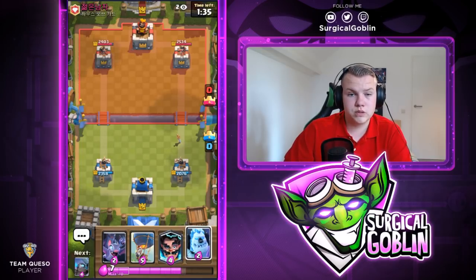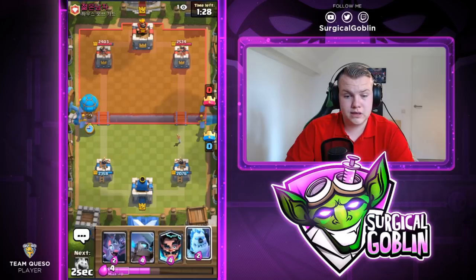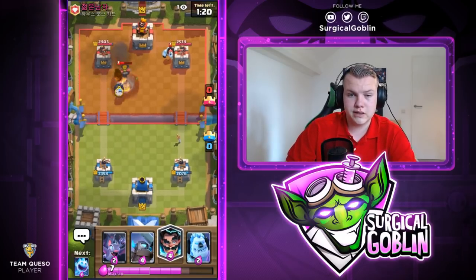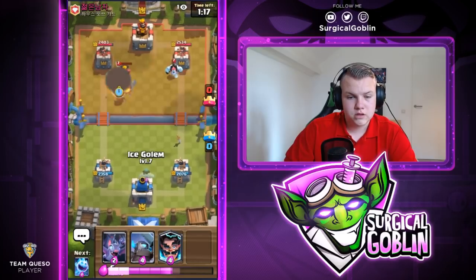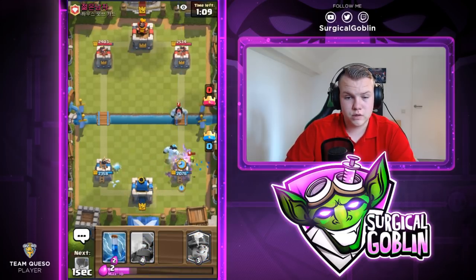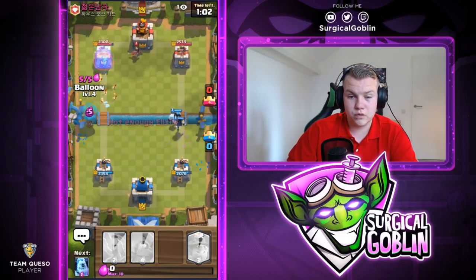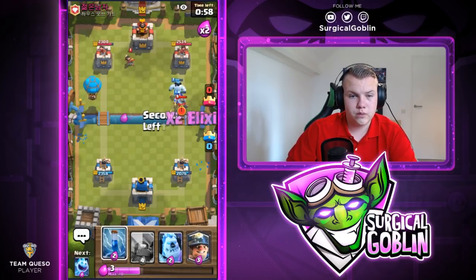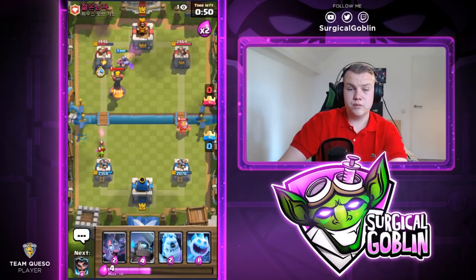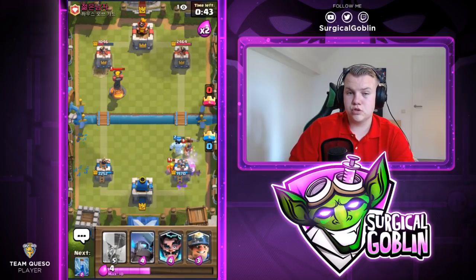Let's try to bait out his rocket or see if he uses the inferno tower. Good placement by him so the inferno tower finishes things off, but that's an equal trade. Right now I can try to out-cycle his counter — I'll cycle ice golem and ice spirit so he has to play a few more cards before he's back to his counters. Drop the Electro Wizard and bats, then cycle back to balloon. This deck cycles really quick; he shouldn't have enough elixir to defend both lanes. We have ice golem and Electro Wizard on one lane and balloon on the other, so let's go with a miner and zap.